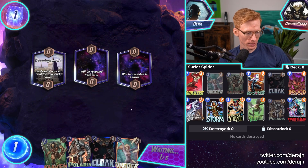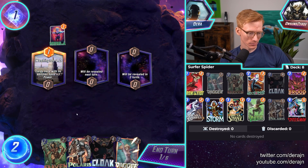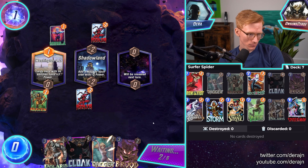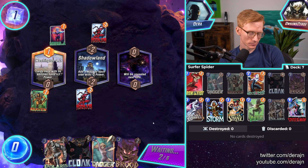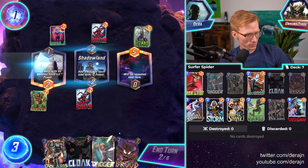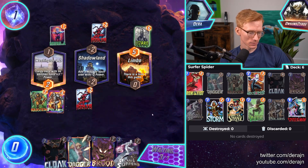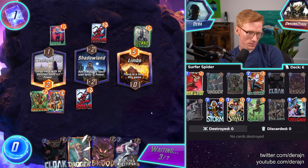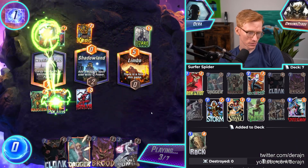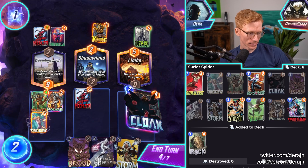We got a good start with Kraven. We have Dagger as well — Dagger is a little bit better towards the end of the game. We have Nebula, got to start playing into that location. We do have Polaris to pull it out of there. Maybe I should have pulled it. We could pull the Lizard over here, or the Ninja — either one. Limbo seems a little bit weird. We're pulling one of three cards — the Ninja. We're just trying to keep that Nebula at bay. Now we're playing Dagger and Cloak.